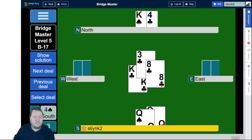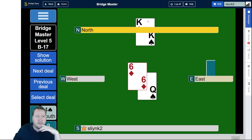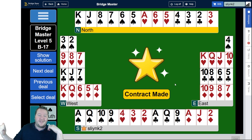So that was level 5 B17. That end play holding ace, queen, nine is very familiar to me. It's just about working out how you can eliminate the suits, but also keeping East off lead — because if East can lead clubs through at any stage, you're in trouble. So ducking the opening diamond lead was pretty interesting. Tomorrow we're doing level 2 B18. Thanks all for watching and we'll see you then. Bye for now.